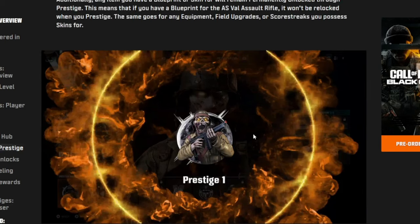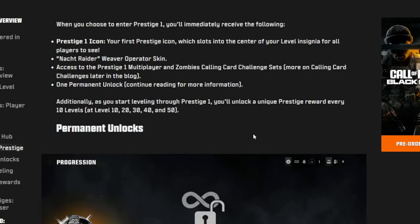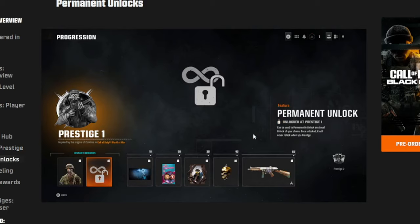Next you'll see this fiery-looking circle when you enter prestige 1. One of those two permanent unlocks — like I said, these are your permanent unlocks, so you permanently unlock these and you don't need to re-unlock them unless you're starting another account or starting over.